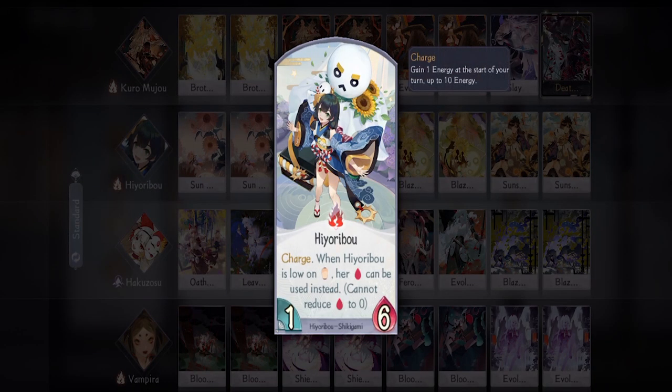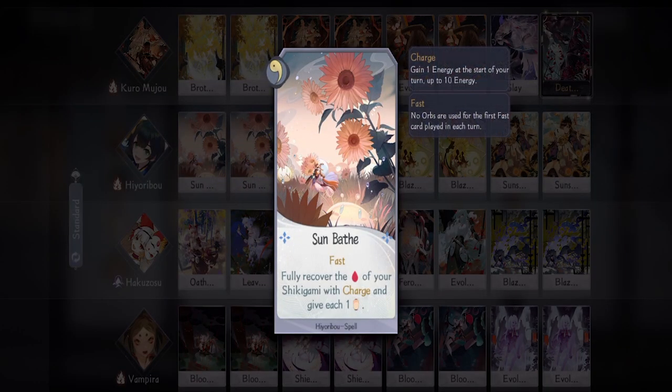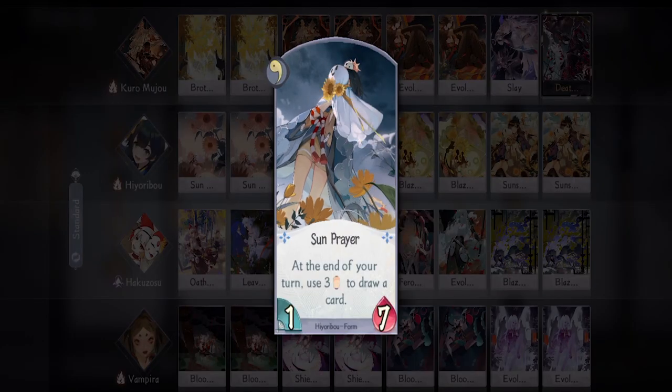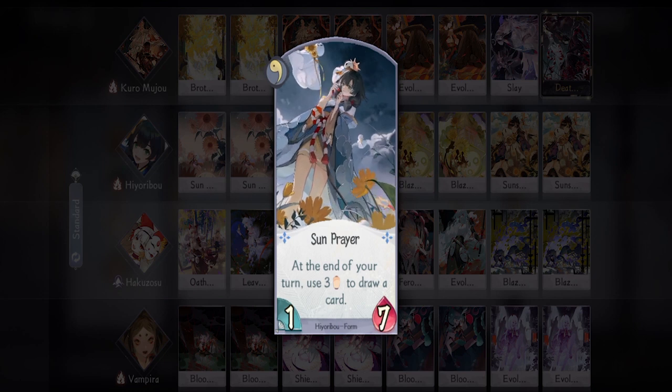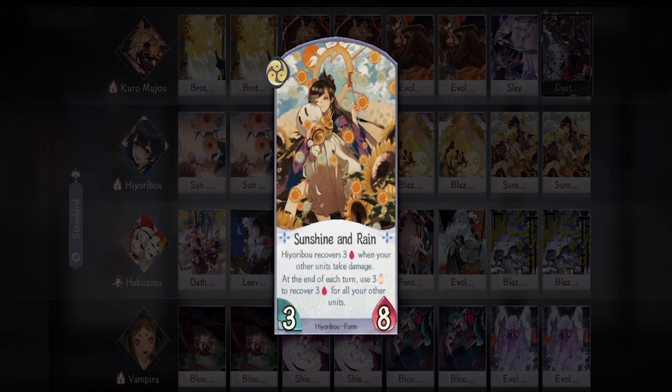Next is the standard support for charge shigami: Hyoribo. She is here as our main draw power and utility. I'm bringing two Sunbathe — a really great card for Kuro Mujo because it instantly gives him one charge, and most of the time you want to attack with Kuro Mujo at one charge, then activate Sunbathe to recover his health and give him one charge so he can switch on the opponent's turn. Then two Sun Prayer — great card to dig through our deck because we will be using a lot of cards to deal with the opponent. Then two Blazing Stun — Hyoribo's stun is actually really powerful because it stuns the opponent's shigami for two turns instead of the standard one turn, so with the right timing you can easily stop the opponent from making any big plays.